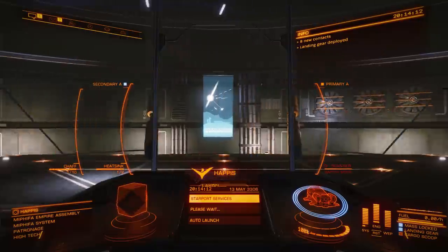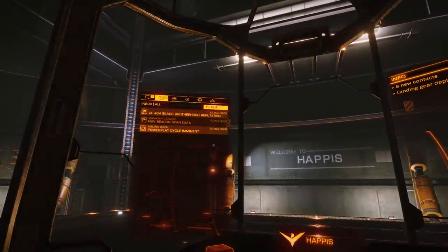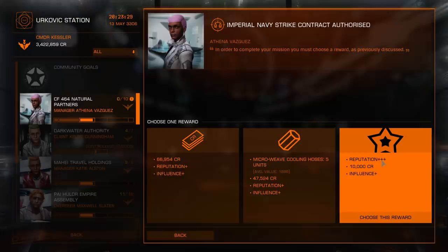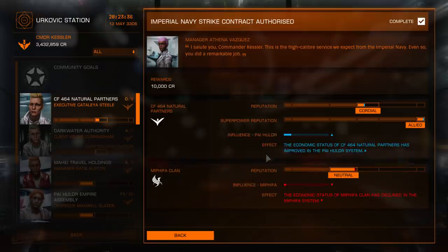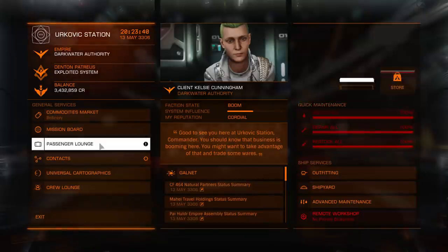Six minutes later the Type 7 has been delivered. I leave the Eagle in storage, head back to Urkovic station in the transporter, hand this one in, and take the reputation reward. That has seen me promoted to the rank of Lord — which is all very, very nice. So one more rank to go.